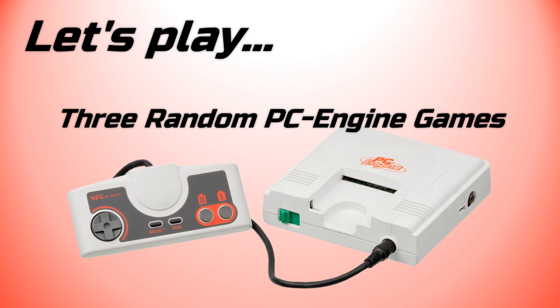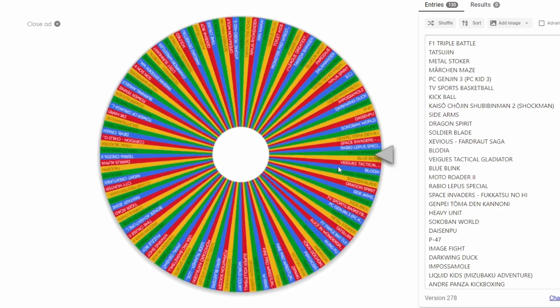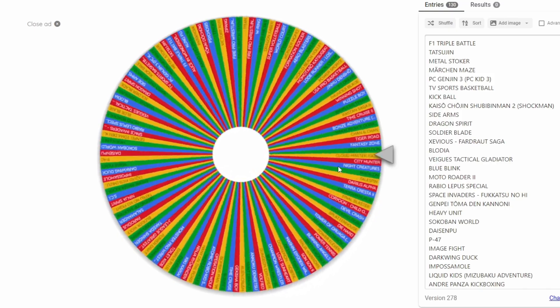Hello and welcome to Episode 8 of Let's Play 3 Random PC Engine Games. I'm sure you know the drill by now, and if you don't, it's pretty straightforward. I play 3 random PC Engine games and I pick those games at random using the wheel of names. So let's spin the wheel and see what game I get first.